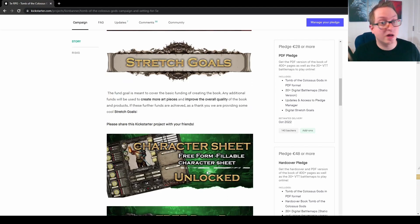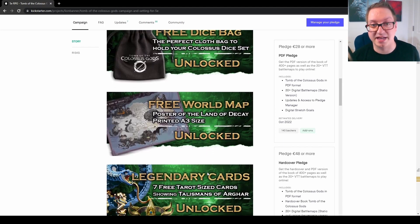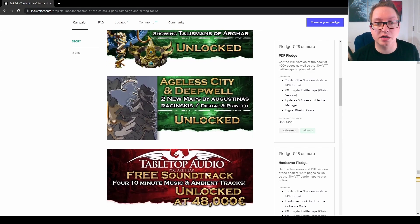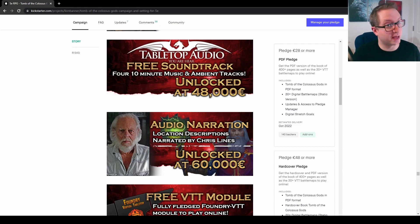The campaign has been doing well and has already unlocked a number of stretch goals, such as the thematic character sheet, free dice bag, free world map, legendary cards, and two new maps — Ageless City and Deepwell. There's more to unlock and there's still some time left before the end of the campaign. The next stretch goal unlocks a free soundtrack from Tabletop Audio.